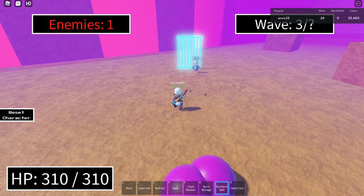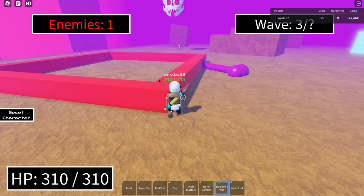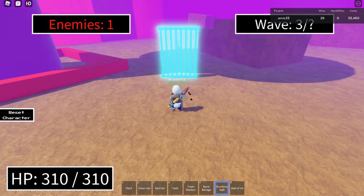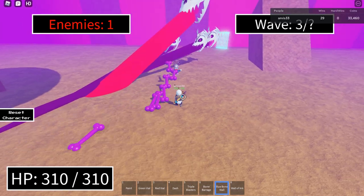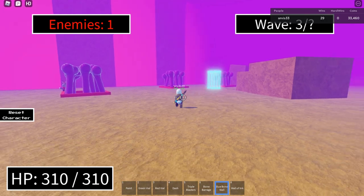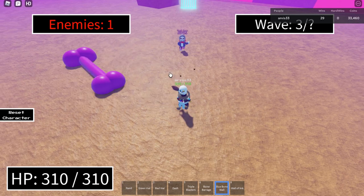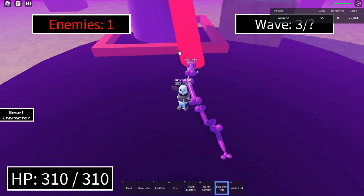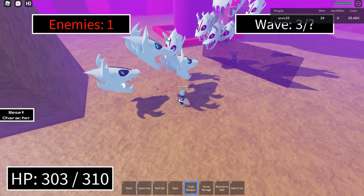Well, that aside, I'm pretty confident that Ink Sans will be a good character. Maybe he needs a speed buff though. Is he recommended? I think you can use him to support your team alongside other Sans characters. But solo, this is probably a really bad idea, because he would probably die really fast if enemies focus on you.